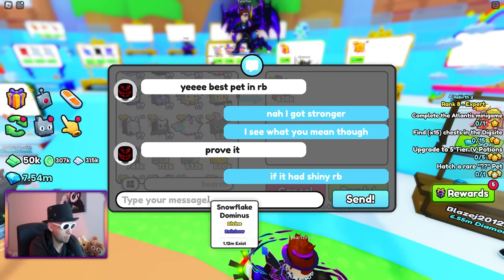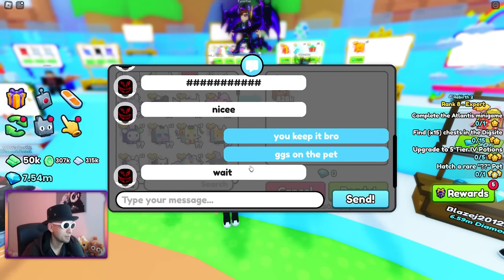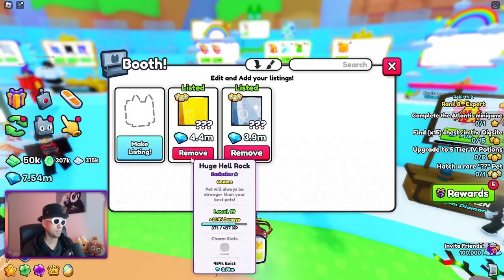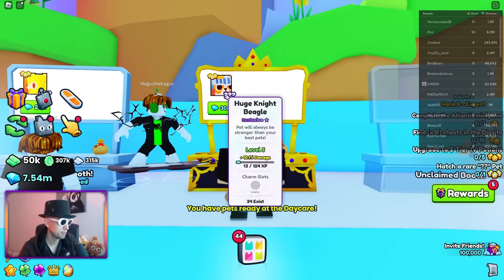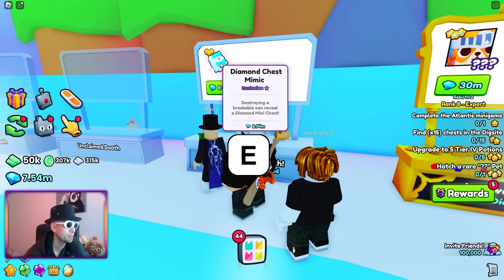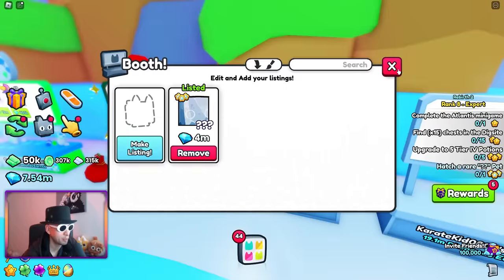If it had shiny rainbow it would be the strongest. It's hard to get it in shiny though. You keep it, bro. Can I offer for Happy Rock? I only want gems, sorry. Let's change the price on this — 4.2 million. 30 million? Dude, that's a lot. You're asking too much, bro. 25? Dude, I can't buy that. 3.8 got sold. 4 million — he bought two like it was nothing, so maybe he'll buy this for 4 million.